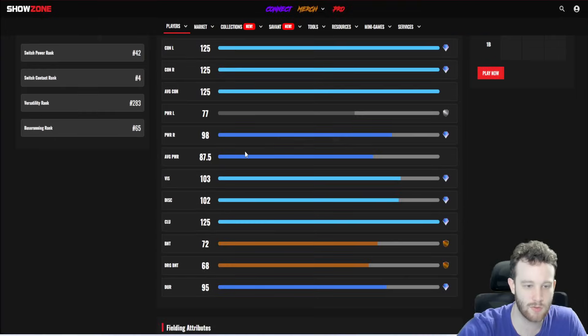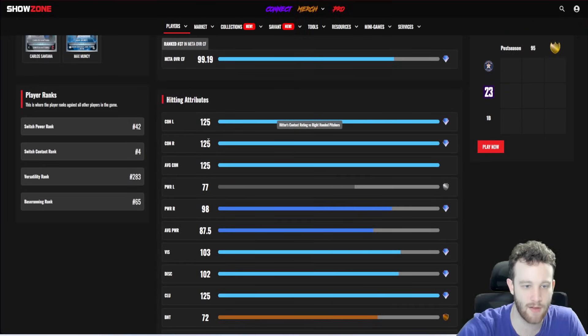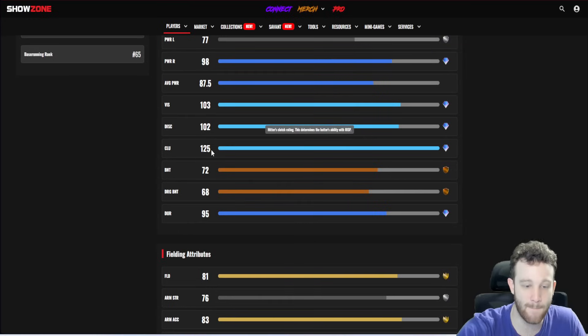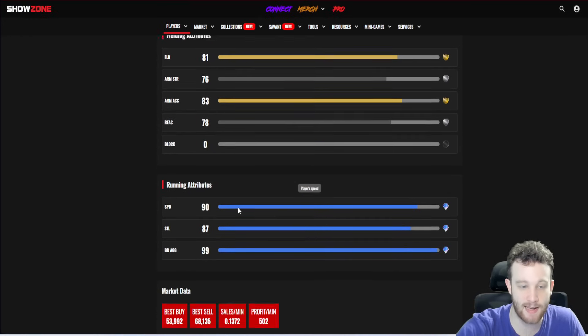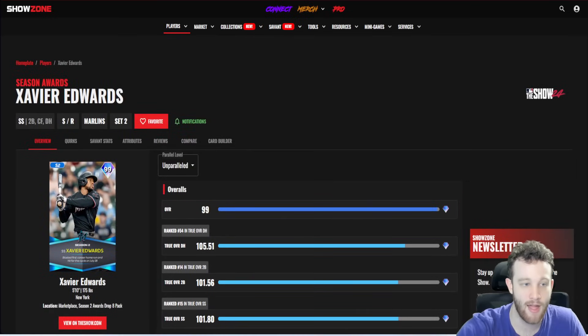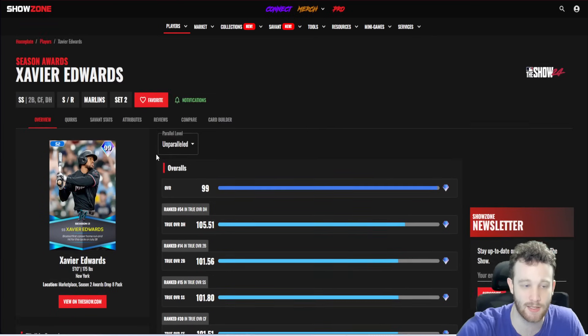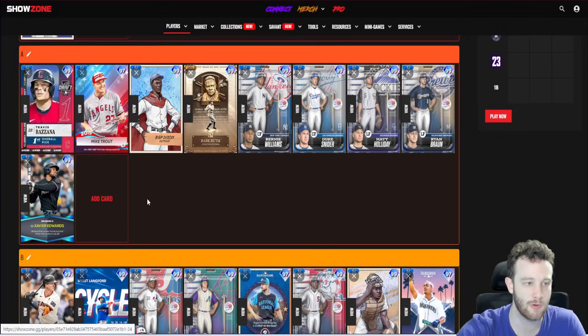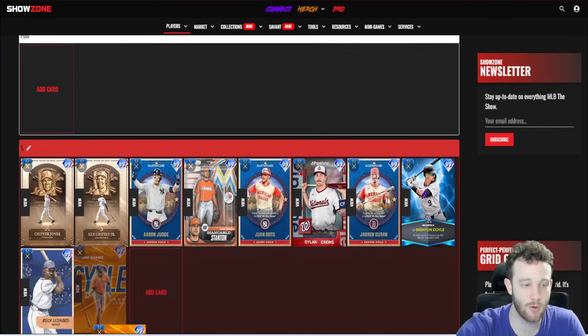Xavier Edwards is probably bottom of A tier — this is like Tim Raines on steroids, what Tim Raines wants to be. He has 125/125 contact, 77/98 power — already better power — maxed-out clutch, 78 reaction, 90 speed. He's not going to be that much worse than Raines defensively and he's going to be better offensively. And I think his swing is phenomenal. He's an absolute stud. People are upset I left him off the infield rankings — I think he's probably better in the outfield where he can use that speed more.